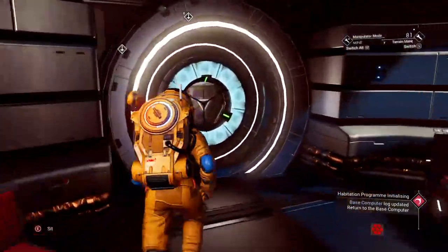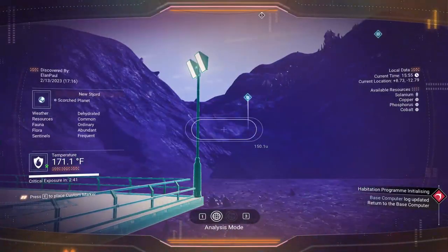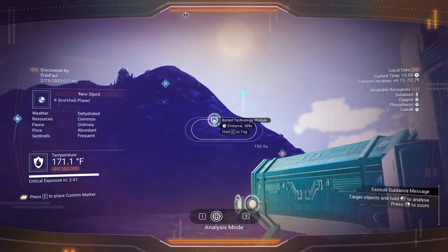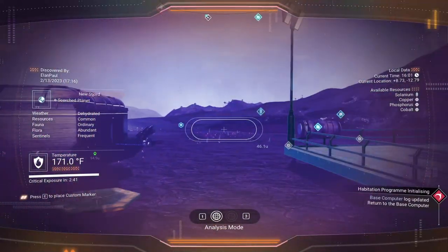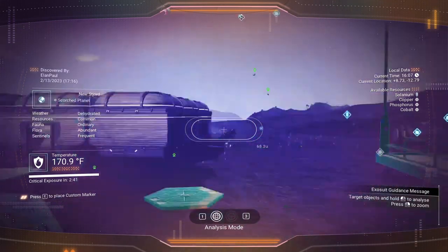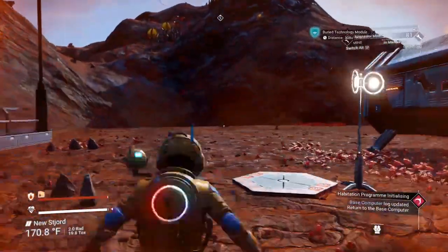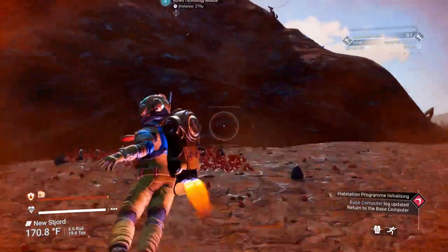Let's look around and see what we can find. There's some buried technology right up on that hill there, 309 away. Looks like we have a settlement out that way — that's a shelter we had found. Let's head up there. It's a hot planet, so we don't want to stay out too long. Again, permadeath, so we want to be a little bit careful.